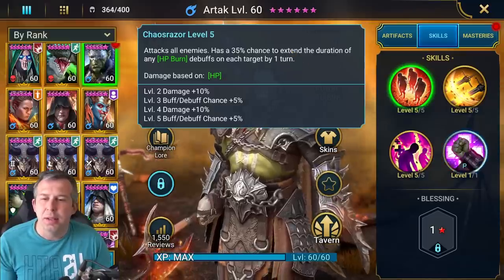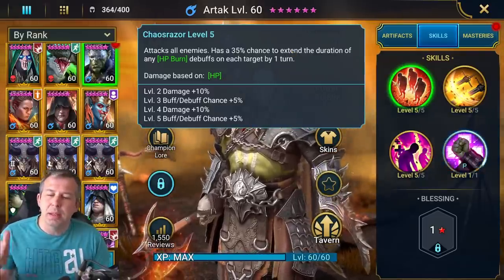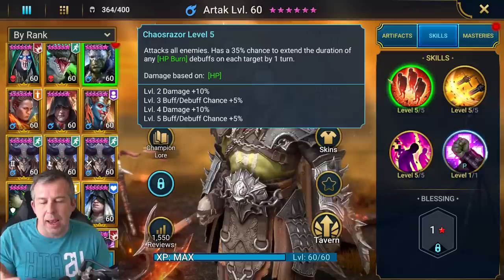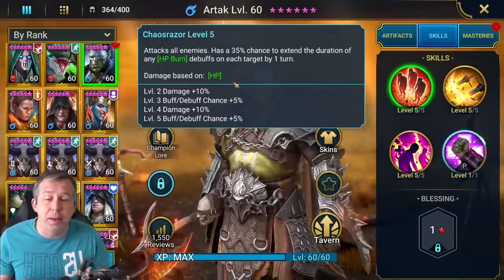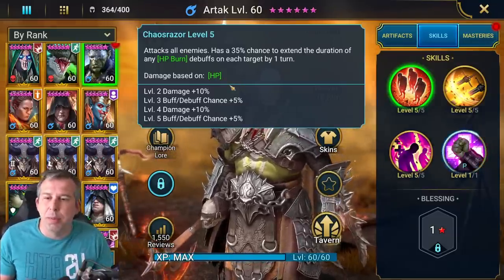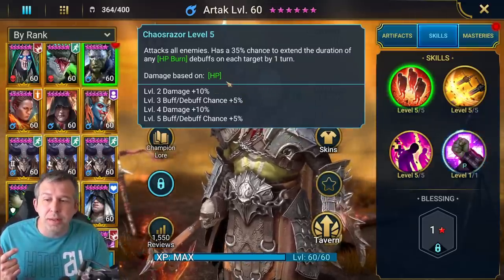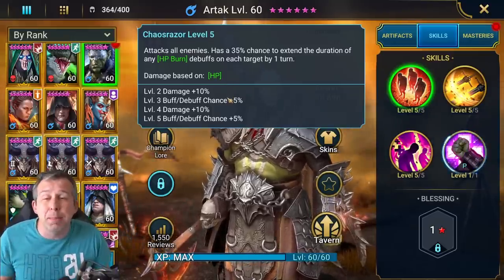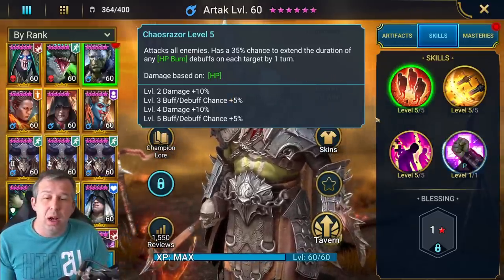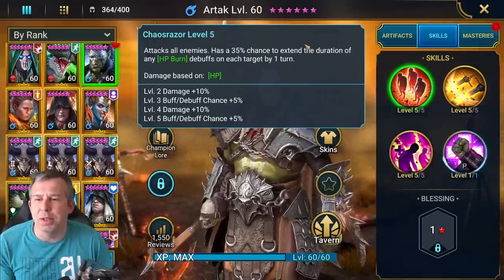He's one of the most versatile champions I think we'll ever get. You could run him in stun set or provoke set — provoke set could be particularly good because he's an HP-based champion so he'll be tanky. Or you might run him in straight stat-boosting sets to boost his HP like Immortal, or perception for high accuracy and speed. There are tons of options.